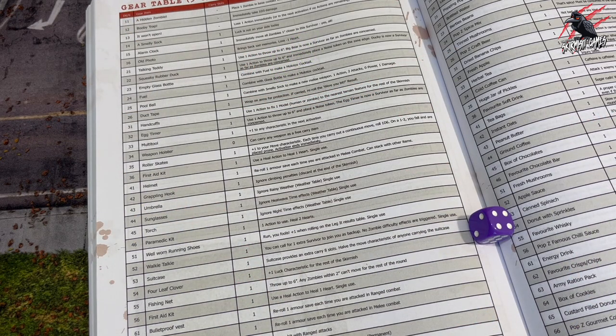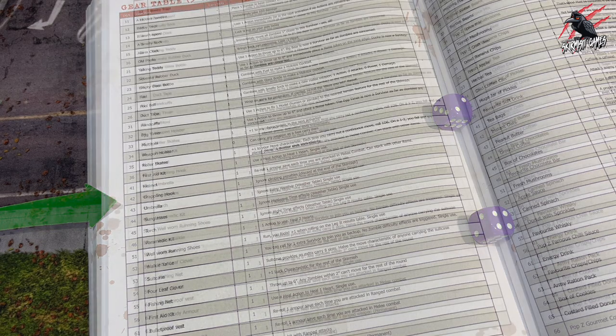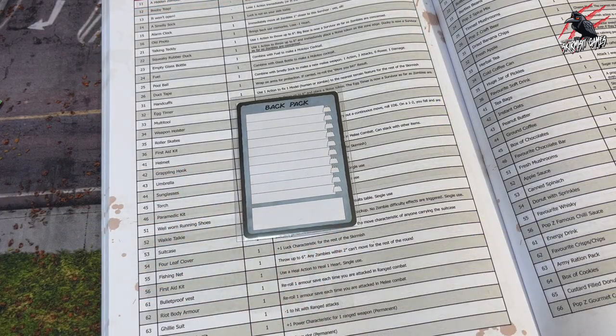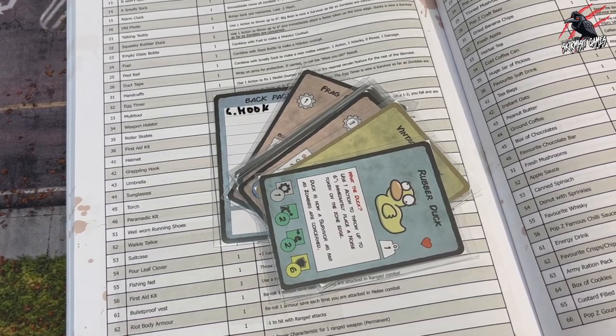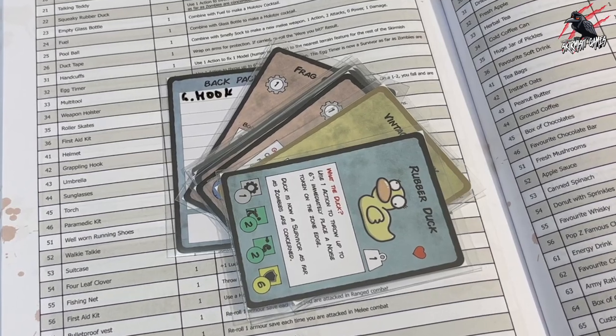Next, roll 1 dice — this will be the first number in the column. Here it'll be the number 4. Then roll a 2nd dice — that'll be the 2nd number. So here we've got 4 and 2, which means we've found a grappling hook. The survivor finds or gains the item or condition listed next to that result and can use it during their skirmishes. Add the item to the backpack if it has sufficient carry slots available, and then use the tables for any characteristics, make a note in the notes section, or use the printed item cards if you prefer.